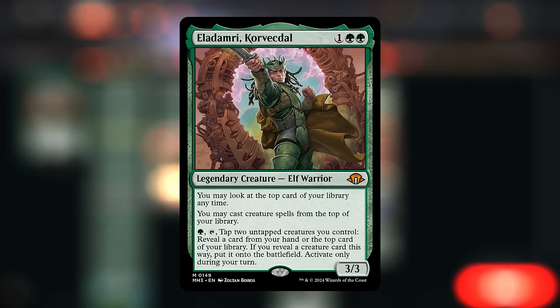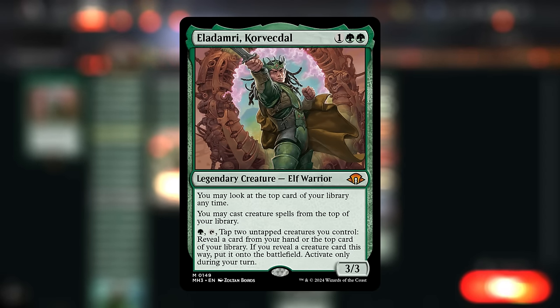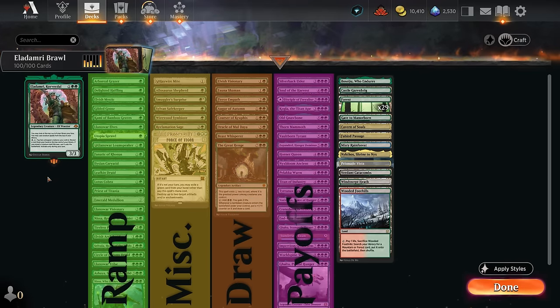Eladamri is an awesome commander that wants to be played alongside lots of creatures — cheap ones to enable the second ability and cast off the top, but also expensive ones worth cheating into play. The focus is on creatures with powerful enter-the-battlefield abilities rather than cast triggers, so no Eldrazi, since we'd miss the cast triggers when cheating them in. Some 6- and 7-mana creatures are still realistic to hard cast if our commander gets removed, since we have plenty of mana acceleration.